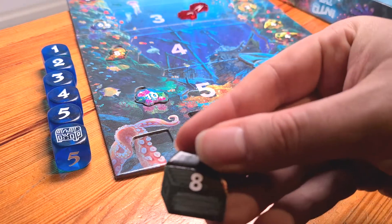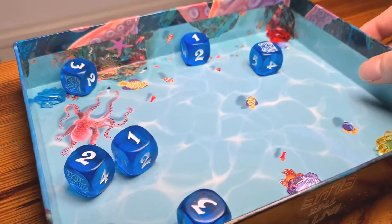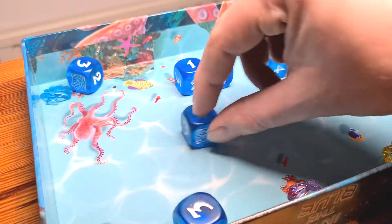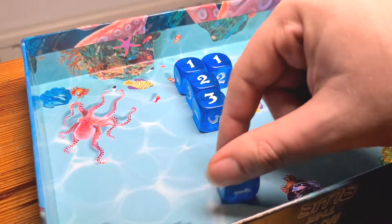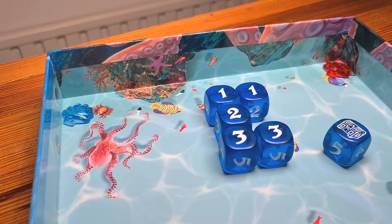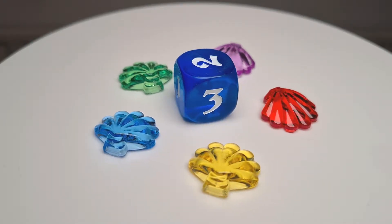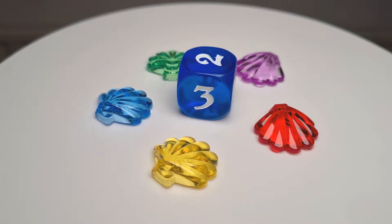Most times you're not going to manage to get all the way down. Most times you end up rolling and you've got no ones — you can't even start your dive — so you have to tactically choose what to re-roll. You've always got two re-rolls, but you can choose to stop after just your first roll or your second, or use your full three. What's being re-rolled you can choose each time, so say you'd put some dice to one side and rolled some more and then gone, 'oh I still don't have a one, I'm just going to re-roll everything.' You still can.